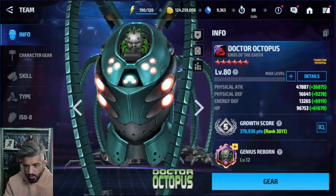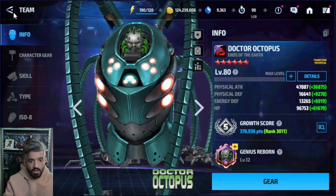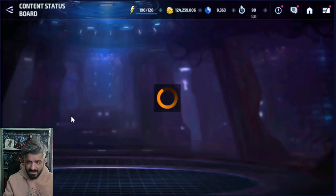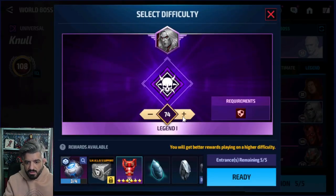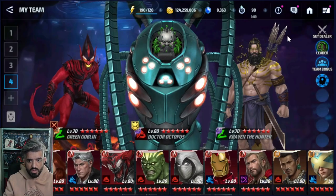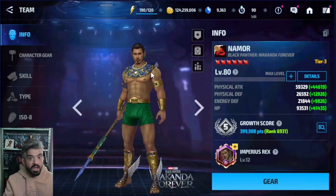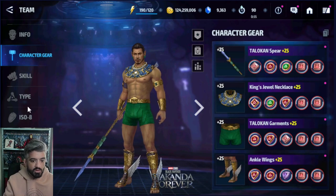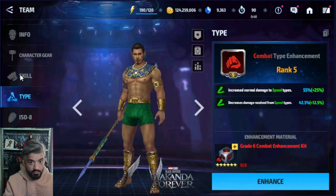Dr. Octopus has a special tag which is Durability, and it's a must-have for World Boss Legend. At level 70 stage 70 to stage 74, people are progressing through and want to know who is the best Durability character. I personally use Hulk, but because my Hulk is Tier 4, it's not fair. I'm going to compare Dr. Octopus with Namor — a lot of people have asked for it in the comments. I have my Namor at level 80 with a CTP of Judgment.